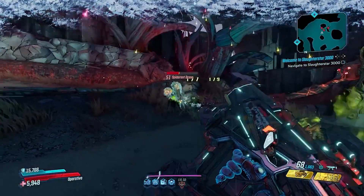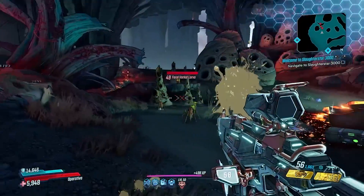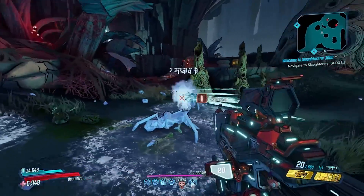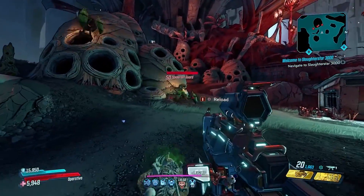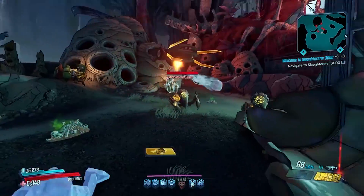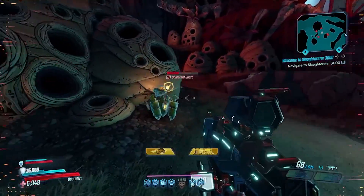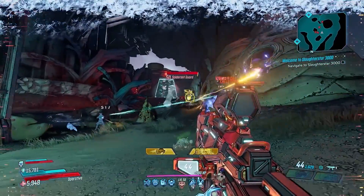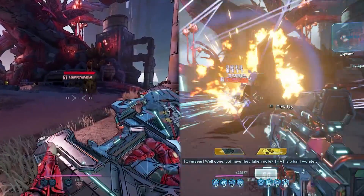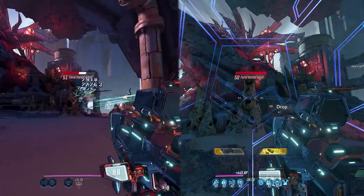As you can see in this pre-nerf footage playing now, even without the proper matching elements on these enemies, the Crossroads made quick work of them. To test the weapon now, I could use a non-anointed level 50 variant and avoid Mayhem levels, but Mayhem is such a big part of endgame in Borderlands 3. So I want to test this weapon on Mayhem 4, but I also have footage from True Vault Hunter Mode without Mayhem in the Proving Grounds to match elements from my old footage.